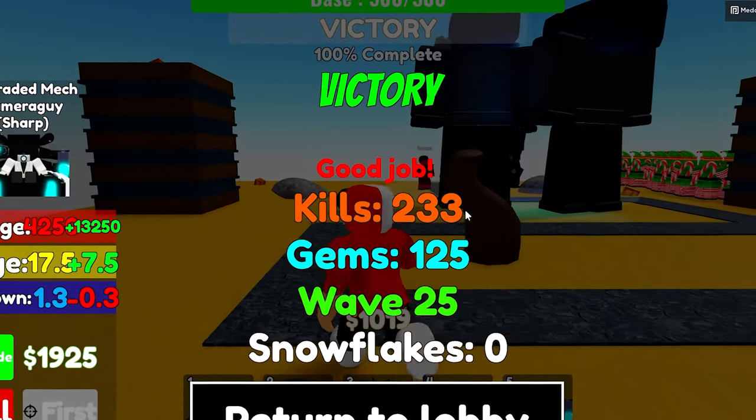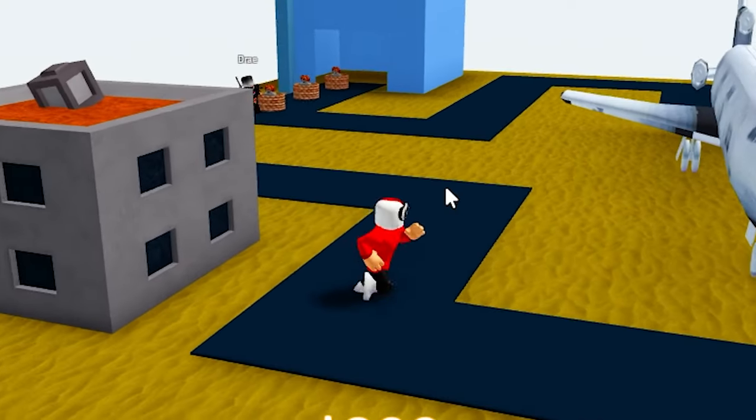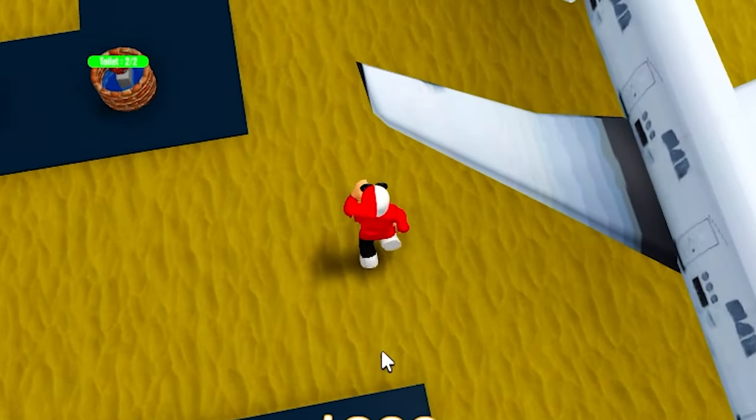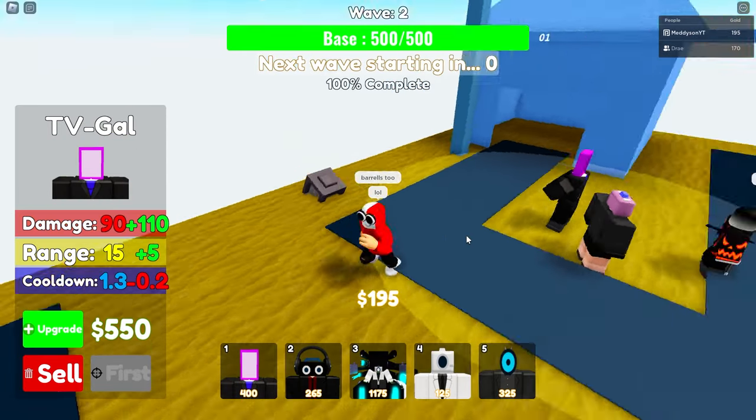Hey, we won! Didn't even see the boss — didn't even see it. But we won. All right, we are in — I think this one's called Lion's Base. Oh Jesus, they're coming out fast. I think we should be able to beat this one. TV girl — great starting unit, by the way.